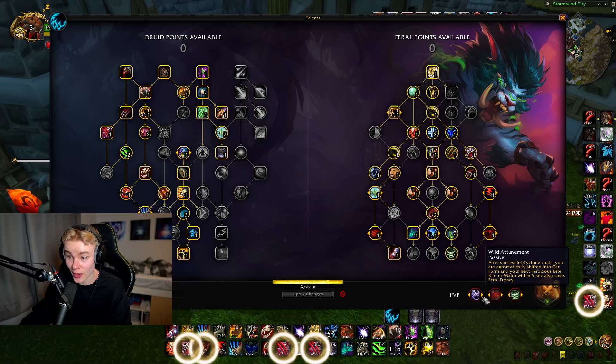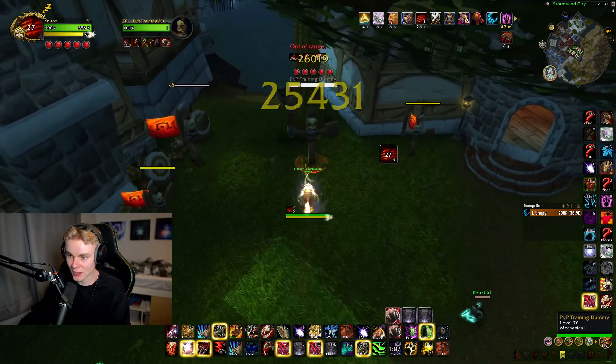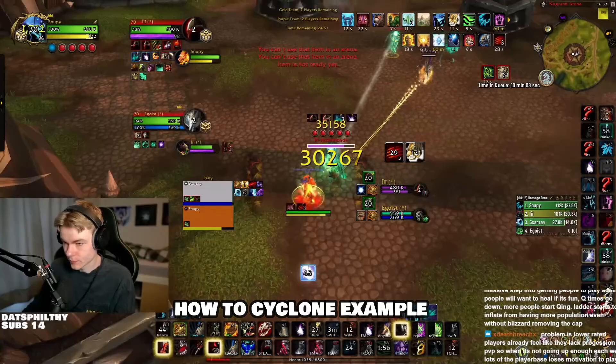If you can land Cyclones between a go and just get free Frenzies, it's going to be really, really insane. If you watch my games in twos — which I do recommend doing — you're going to see that I Cyclone a lot and just get a bunch of free Frenzies. Very often Frenzy will be my number one damage on details.